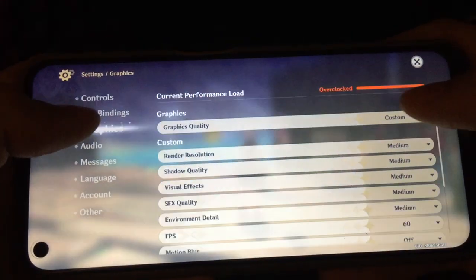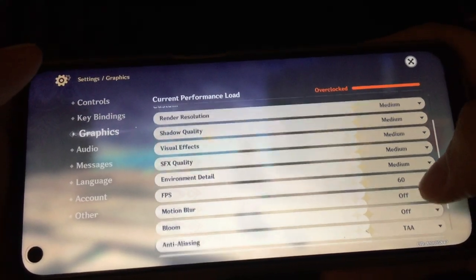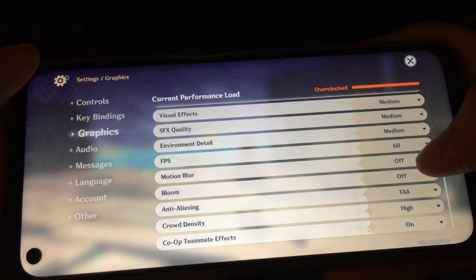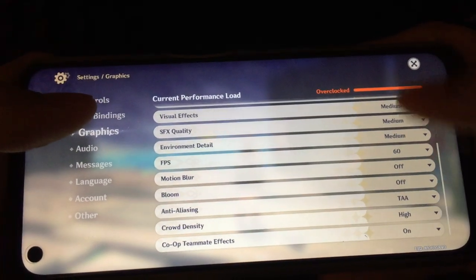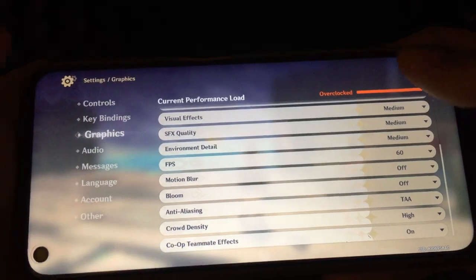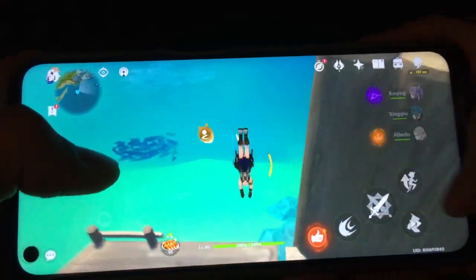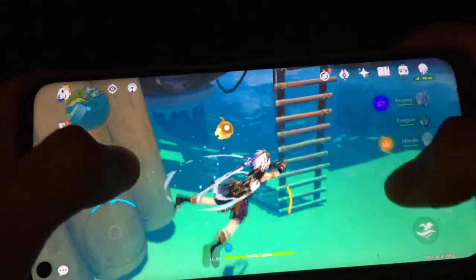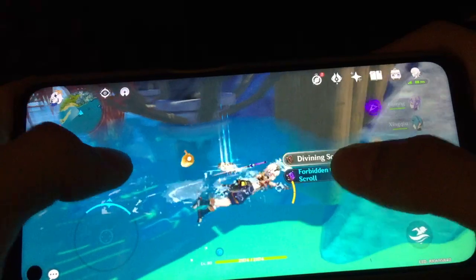This is my settings: custom medium on all, 60fps, motion blur off, bloom off, anti-aliasing on, crowd density high, co-op teammate effects on. Looks pretty good. I guess it runs well, but software-wise I'd say it's pretty bad.